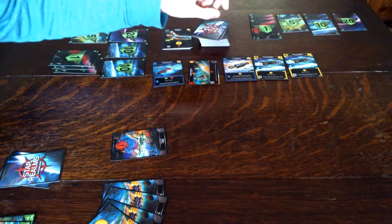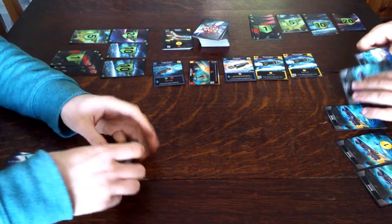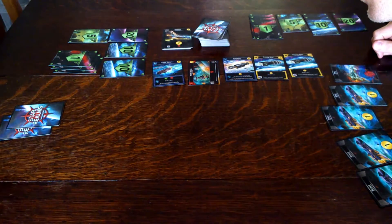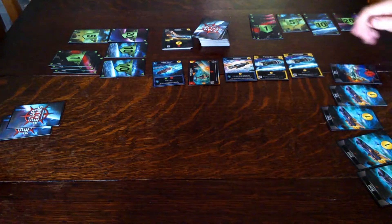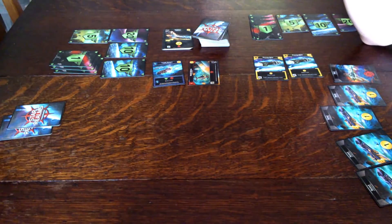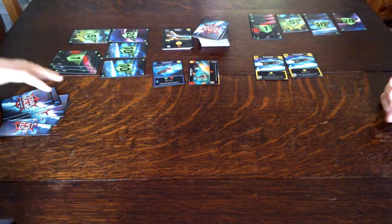New card — it's the Freighter! We're getting all the big heavy cargo-y ships. Based on my previous hand, I have four money, one attack. I'm going to buy the Freighter. What's the ally ability? It's four money, or with the ally ability, you may put the next ship you acquire this turn on top of your deck.